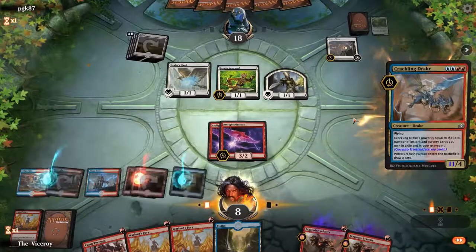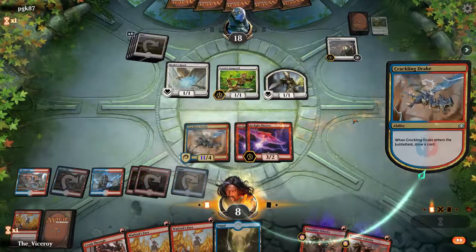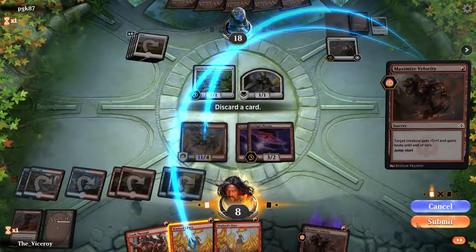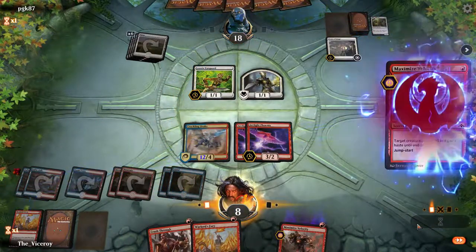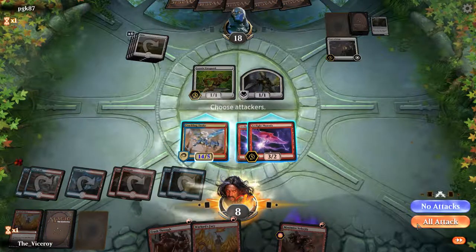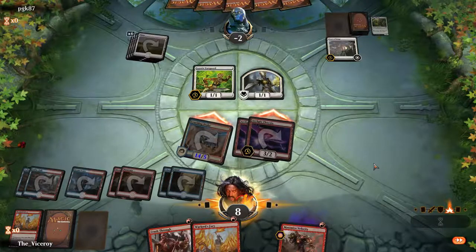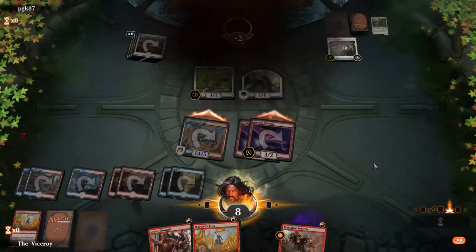Have you ever thought to yourself: I want to play a deck that starts a turn with a relatively empty board, then puts up 15 to 20 points of damage all in one crazy burst that leaves the opponent sitting there totally wide-eyed? Well, if you haven't, I'm guessing you're considering it now. Introducing the Izzet Aggro, or Izzet Phoenix deck, from Guilds of Ravnica Standard.